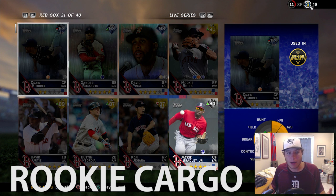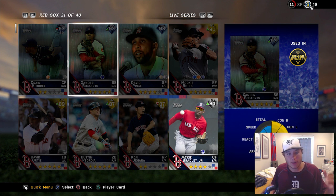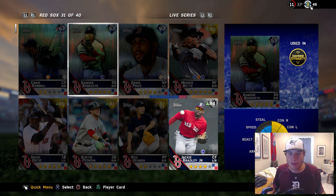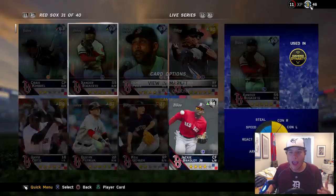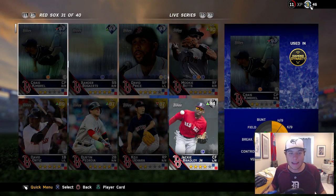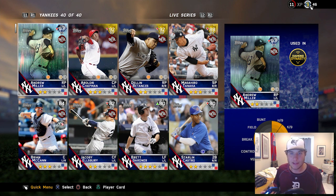This week we had two cards go to diamond — there might have been more, let me know down below. Starting with Xander Bogaerts: I did pull him in a pack but sold him two days ago for 10k, and right now he's going for 20,000 stubs. Andrew Miller also flipped with Dellin Betances — Miller is now a 93 overall diamond and Betances drops to 92.